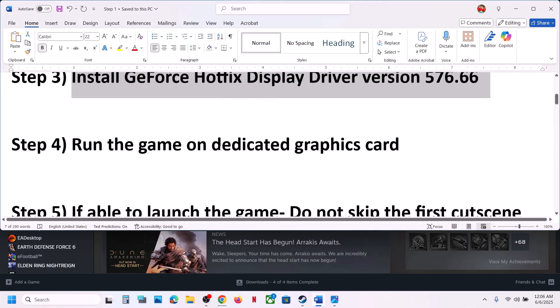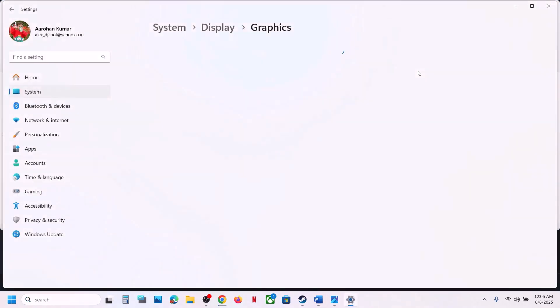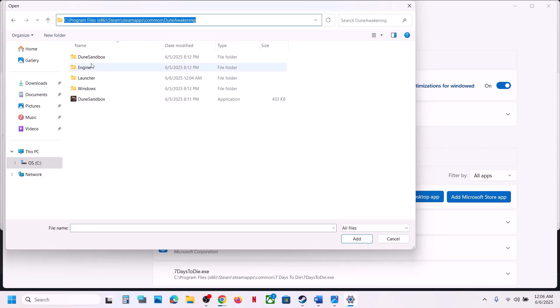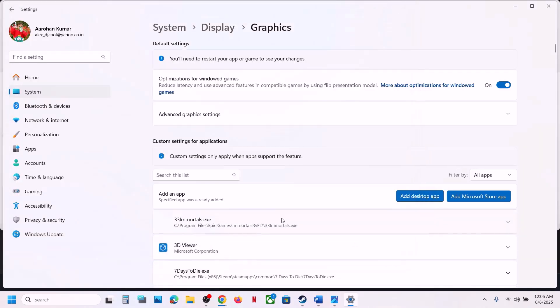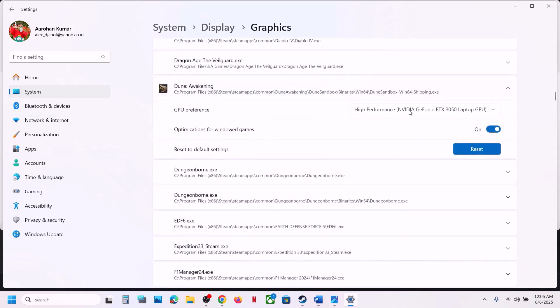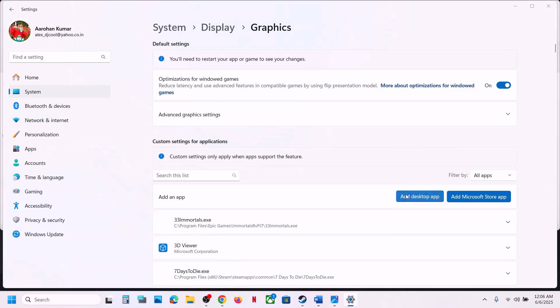The next step is to run the game on the dedicated graphics card. Type 'Graphics settings' in the Windows search box and click on it. Click 'Add desktop app', go to the game installation folder, open the Dune Sandbox > Binaries > Win64 folder, select the exe file, and click Add. Once the game is added, scroll down, find it in the list, click on it, and select High Performance.